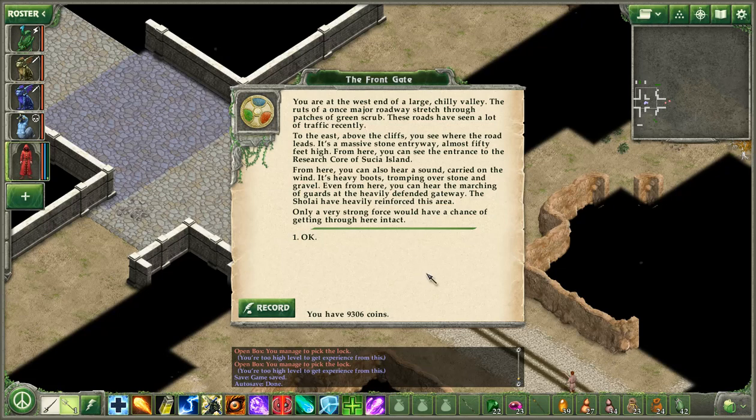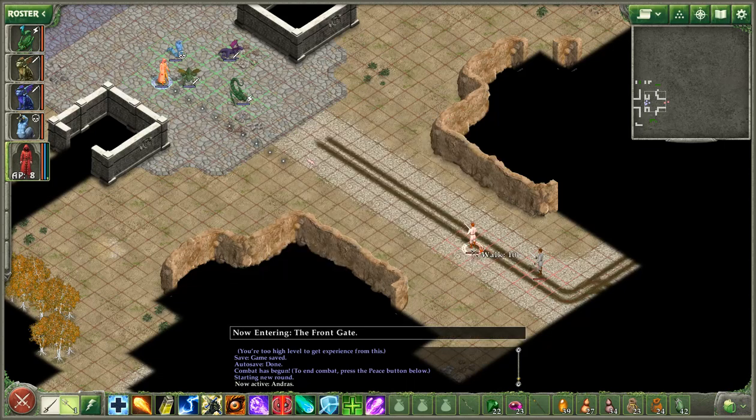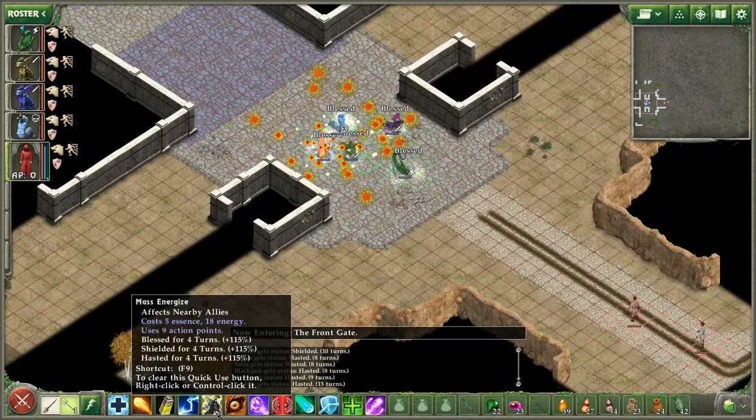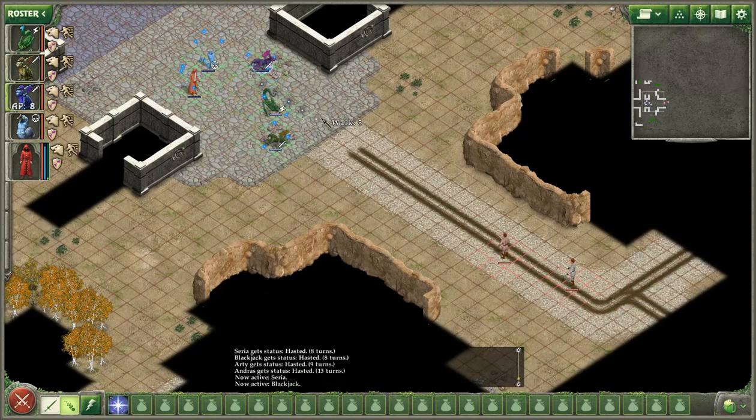You're at the west end of a large chilly valley. Even from here, you can hear the marching of guards at the heavily defended gateway. The Sholai have heavily reinforced this area — only a very strong force would have a chance of getting through here intact. Like my party, in other words. Let's take a careful look from afar: level 15 and level 11 — no problem. These are easy. Way easier than those superhumans guarding the guarded docks. I'll just have my creatures wait for them.